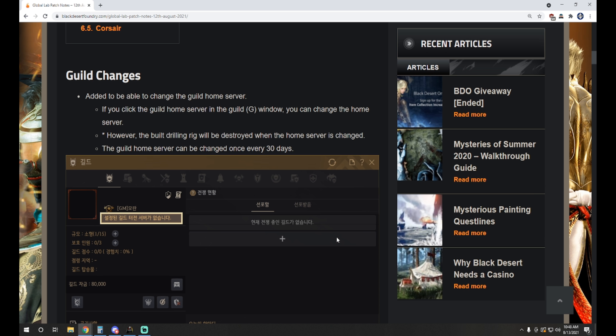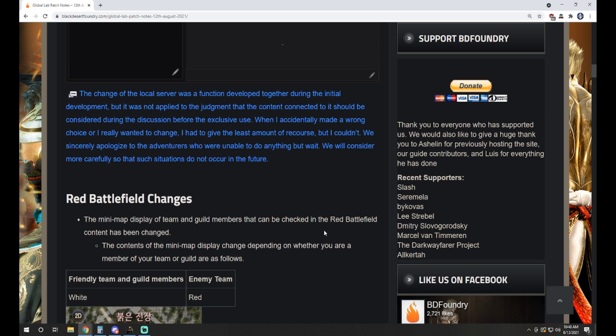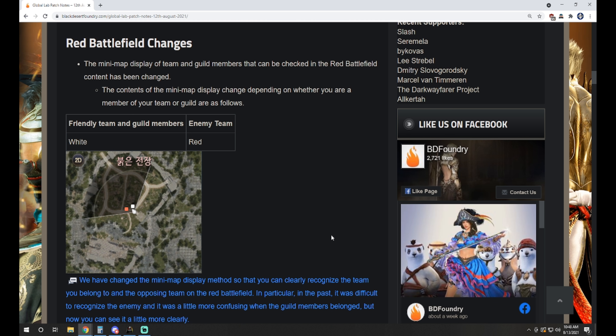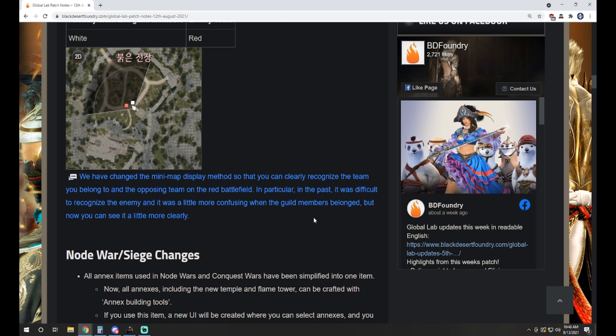Guild changes: you're now able to change the guild home server — we knew that was coming, so nothing surprising there. Red battlefield changes: the minimap display of team and guild members has been changed. Friendly team and guild members are white and enemy team are red. They've changed the minimap display method so you can clearly recognize the team you belong to and the opposing team on the red battlefield. In the past it was difficult to recognize the enemy when guild members were involved, but now you can see it more clearly.